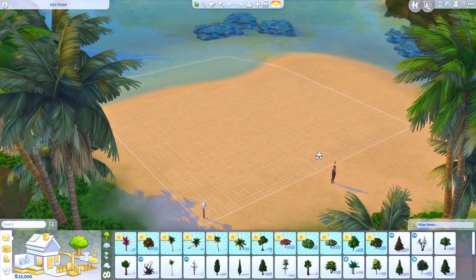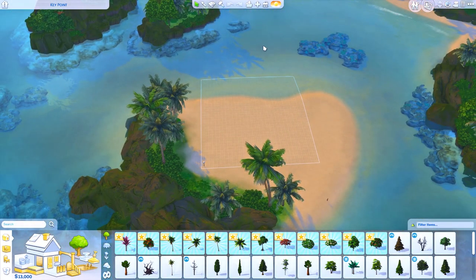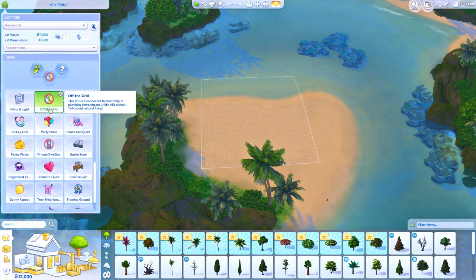I think we are going to have a little less things in the build section. I am currently at the free lot in the middle of the ocean and we have the new off the grid lot trait. This lot isn't connected to electricity or plumbing, meaning no utility bills either.